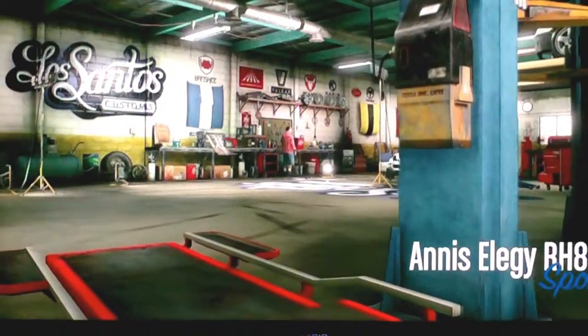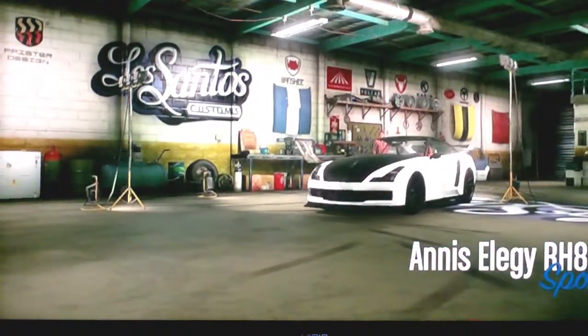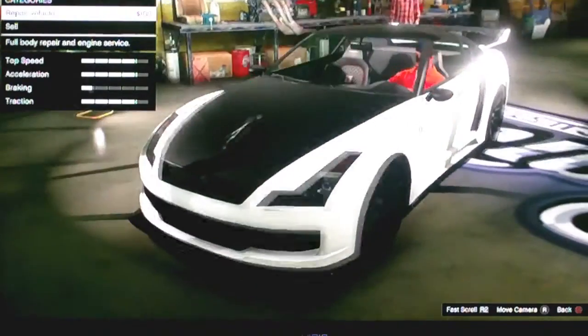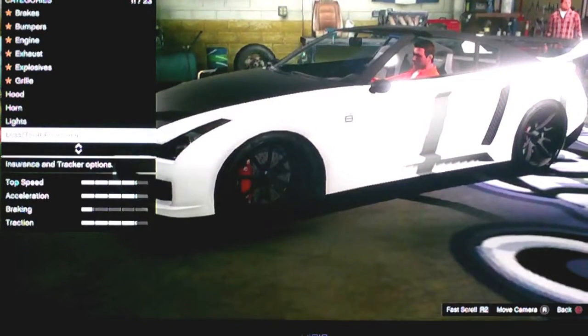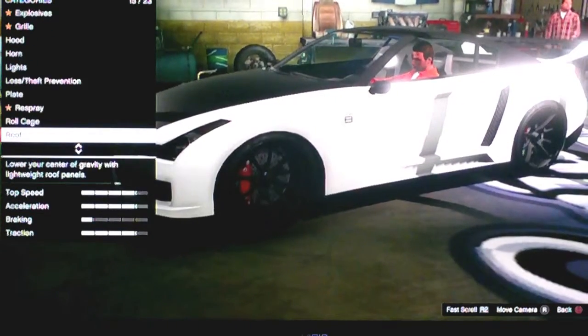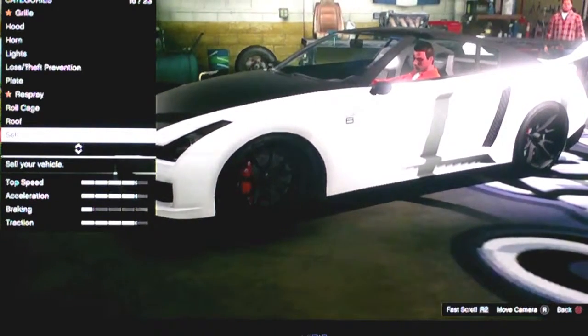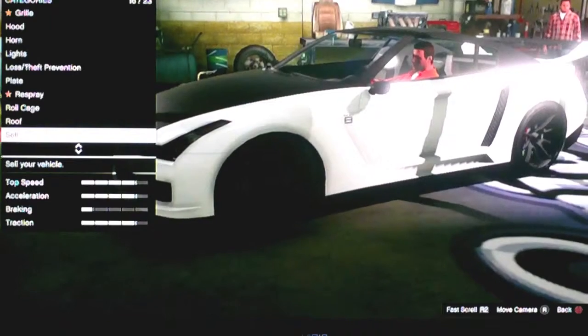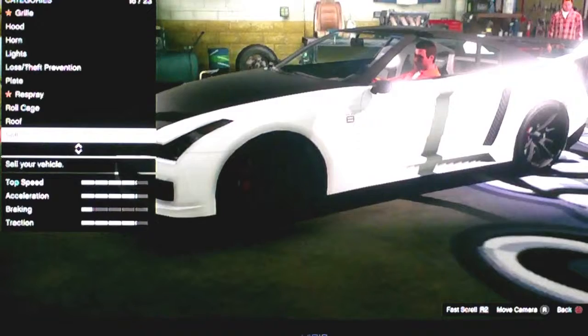And you can do this with actually some cars that are over $50,000. Alright, so anything that you buy online, like in your phone or whatever, on GTA, you can bring in here. You cannot bring in those cars that say it is too hot to modify, or it has like a tracker on it and you can't put it in your garage.